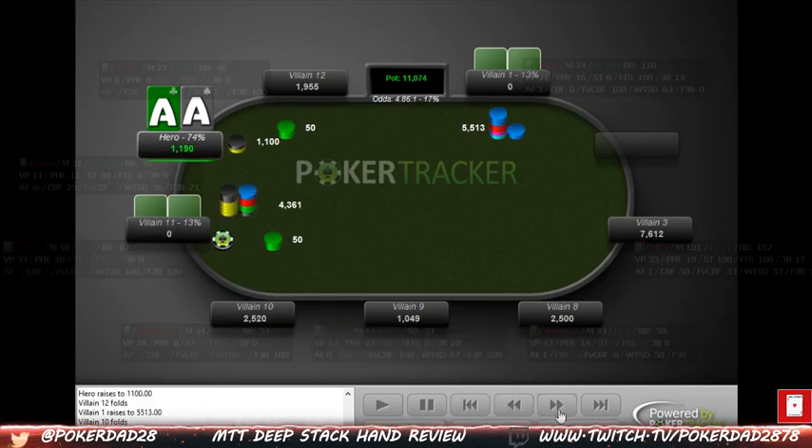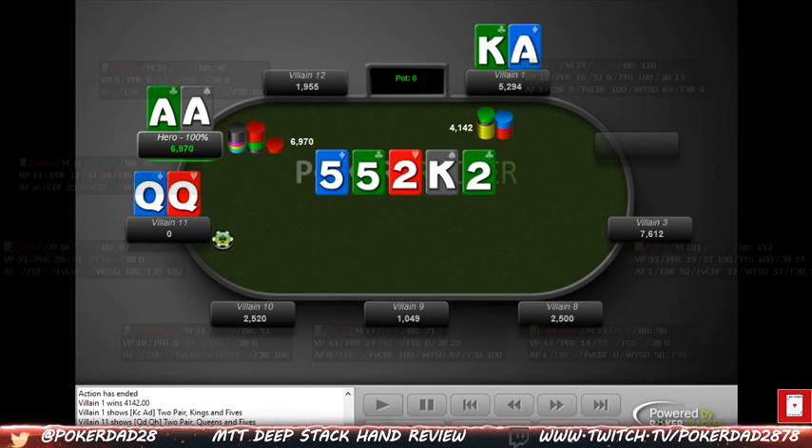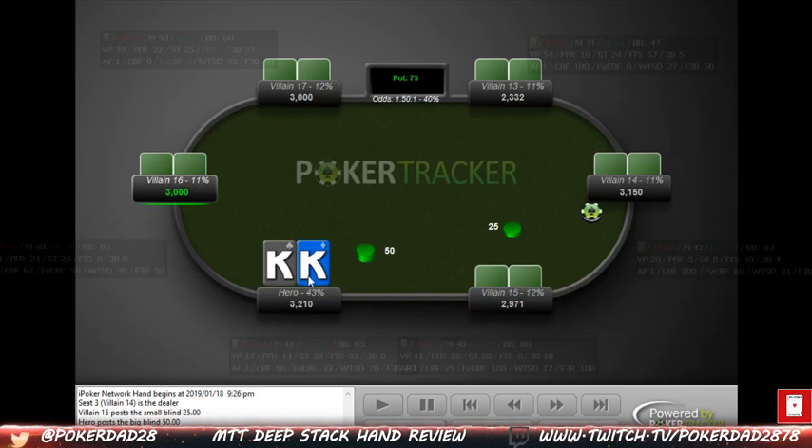This other guy decides to come along, which makes it not as great, but we're never going anywhere with aces. Multi-way is much better for five-card hands than it is for a hand like pocket aces, but obviously we're just getting it all in. Our opponent had ace-king, and the other had kings and two fives. I basically end up winning the main pot but he ends up getting the side pot versus queens.